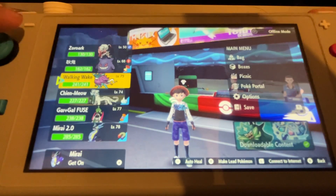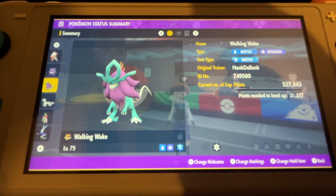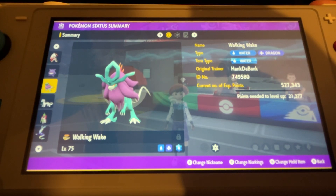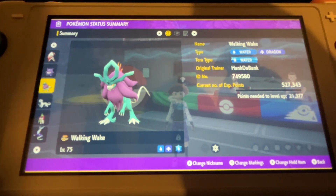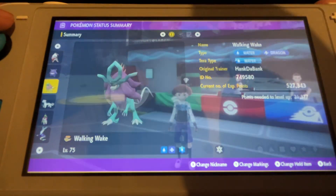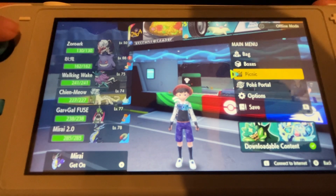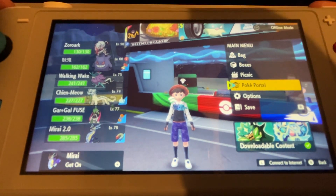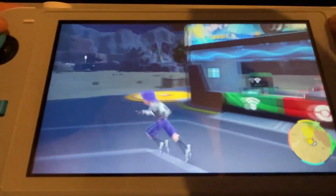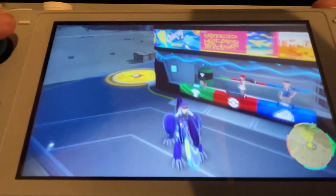Terror-type water is pretty cool. I caught it in a Luxury Ball. These only last for two weeks, starting from yesterday. Both of them can only show up in Tera Raid Battles. So you have to either use your Nintendo Switch Online to go to online mode, or you can go around your map and find some Tera Raids and hopefully find one of them.